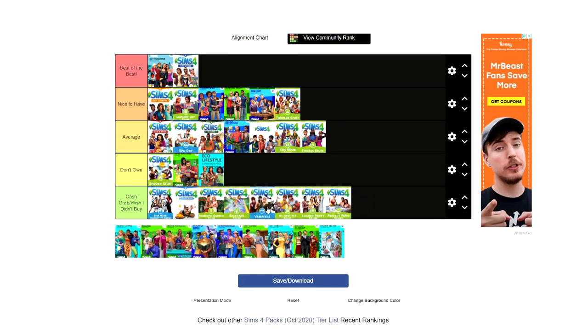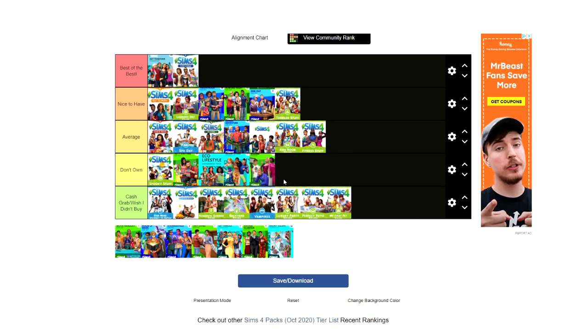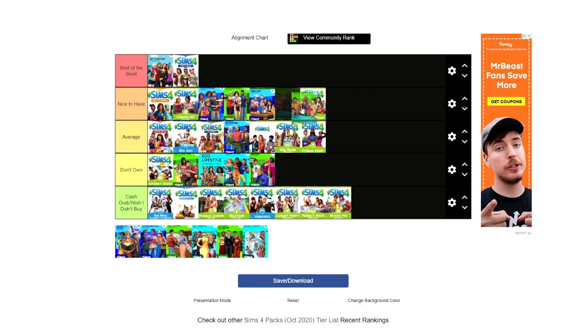Vampires I wish I hadn't bought — it's just not my type of gameplay. I don't like the Create-a-Sim, the gameplay, or the world, so it's a no for me. I don't own Island Living or Moschino Stuff so I won't review those, though Moschino kind of snatched the photography concept from Get to Work.